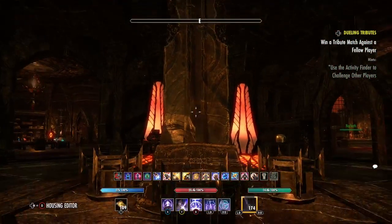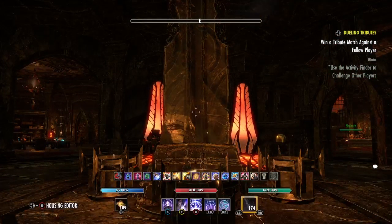We come into the central plaza of this little outpost we have in the Deadlands. The concept is that while we were stopping Merundego and his Waking Flame cult from trying to take over Tamriel, we managed to move in and establish our own little base here.